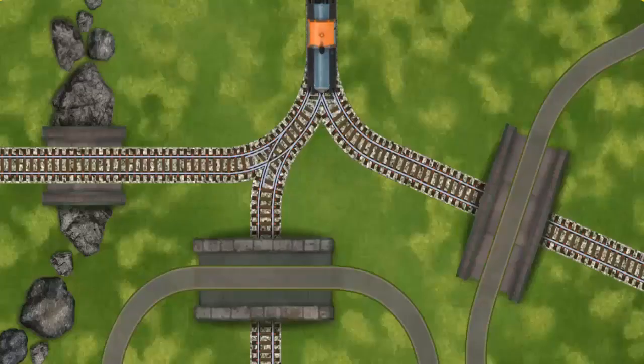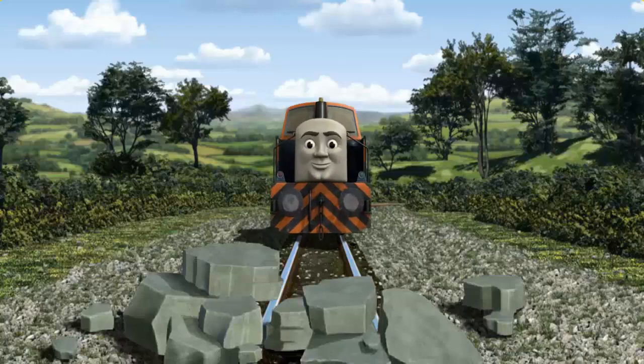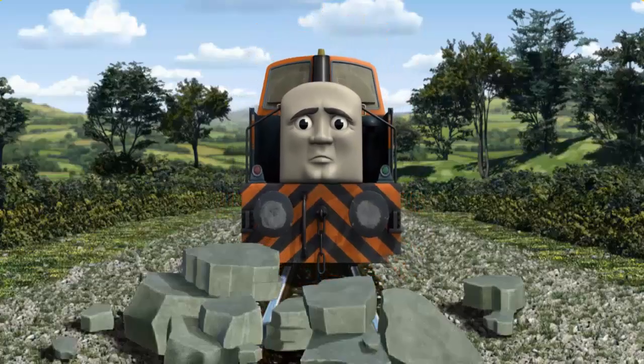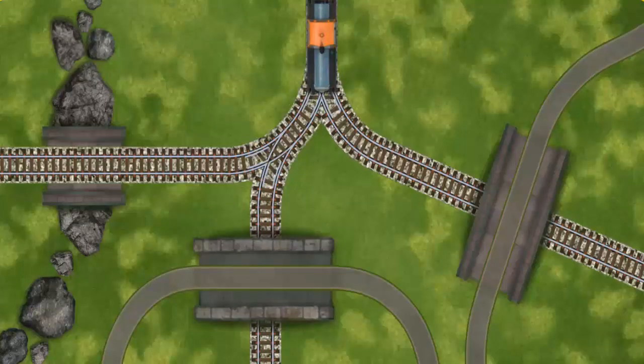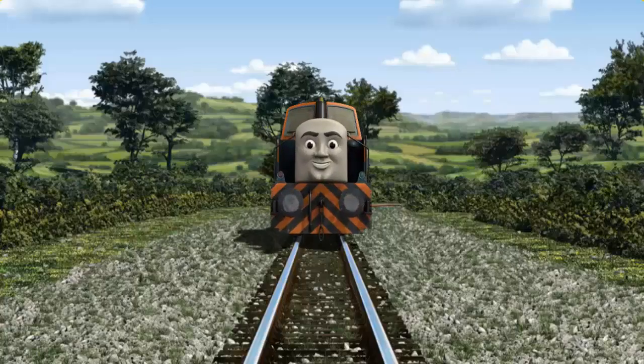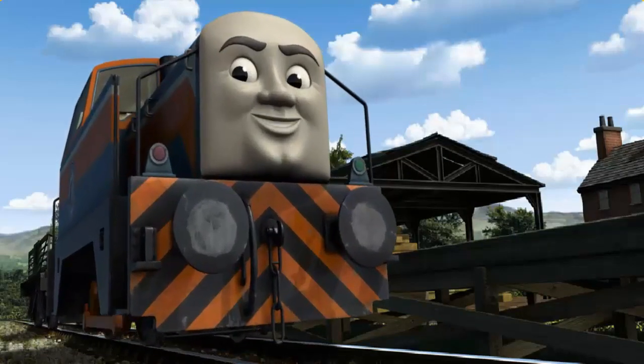Show Den the track that goes over the shortest bridge. Den was on the wrong track. He would have to go another way. Help Den find the track that goes over the shortest bridge. All clear! Den arrived proudly at Farmer McCall's Farm. With your help, he was a really useful engine.